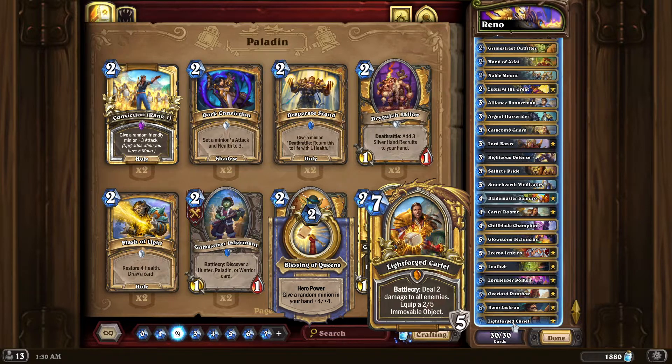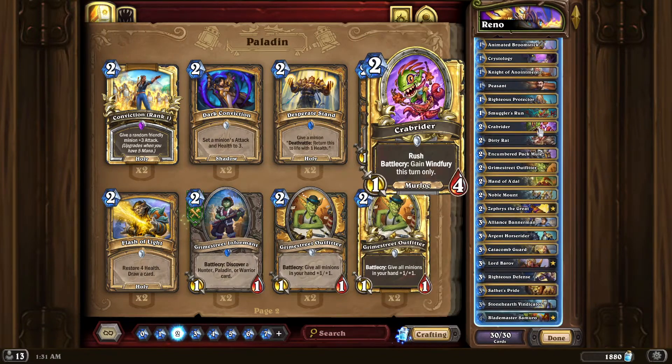You deal 2 to all enemies. You get a 2-5 immovable object which halves all damage you take - which is nuts. Especially given that there is not nearly as much weapon destruction running around in Wild right now compared to Standard with the Viper. Not a lot of decks really make space for that because weapons really aren't that popular in Wild. More fringe matchups usually run with weapons, so people usually don't run that kind of tech. Most decks don't have a way of dealing with it. And you get a weapon that never goes away that you can just keep clearing board or going face with. And the hero power giving a random minion plus 4/+4 in your hand is just super insane.